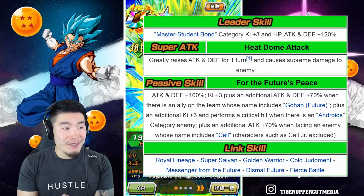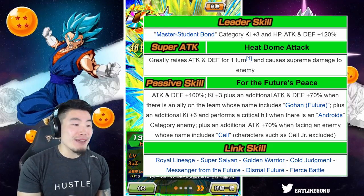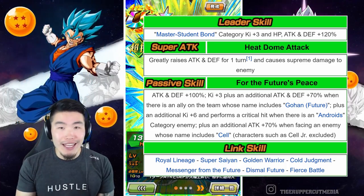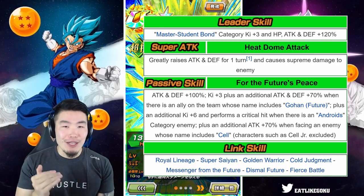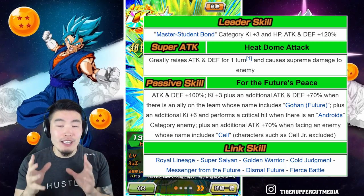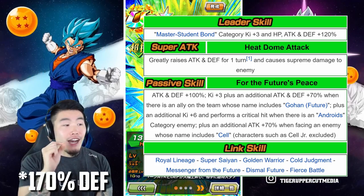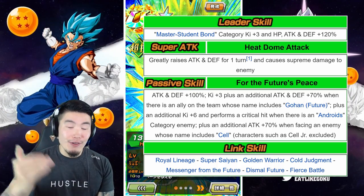Attack and defense plus 100%, plus an additional Ki +3 and attack and defense plus 70% when there is an ally on the team whose name includes Gohan (Future), plus an additional Ki +6 and performs a guaranteed critical hit when there is an Android category enemy, plus an additional attack plus 70% when facing an enemy whose name includes Cell, excluding Cell Jr. At his full potential he's looking at 240% attack, 100% defense, plus 9 Ki, and a guaranteed critical hit.